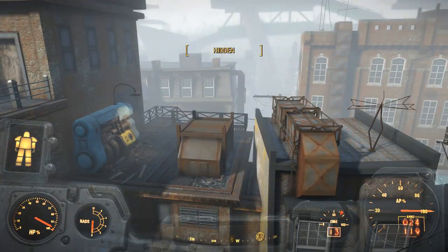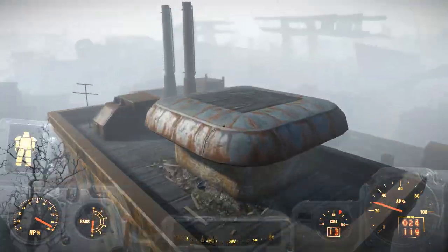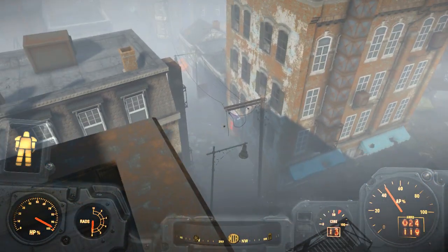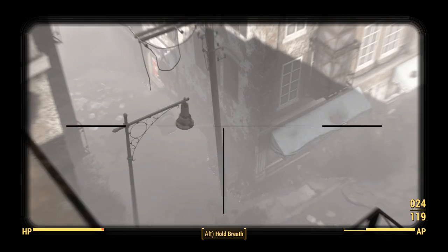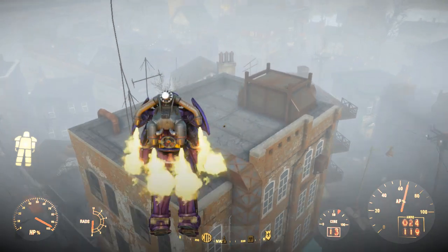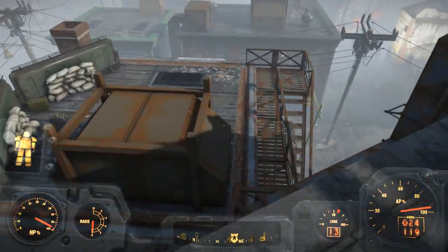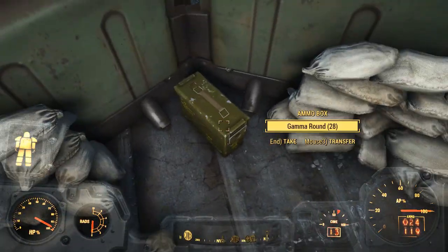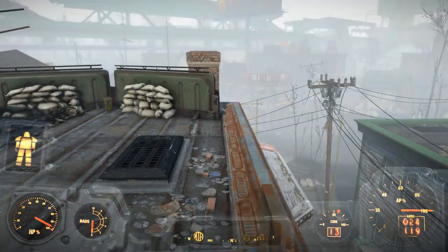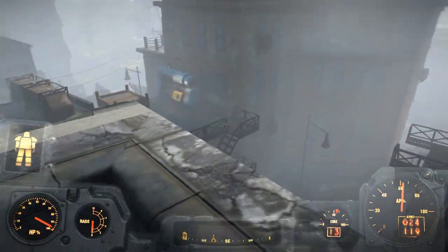I've been leaving the fusion cores where they are because of a theory I've got that the Institute is using these power cores in these generators, so I haven't been taking any of them. I mean, I don't have any trouble getting power cores anyway. If you go to the old enclave — if you've done the enclave quests — you'll have two or three old enclave encampments you can go back to and you will find power cores and weapons. I keep finding tesla cannons over there, which is really handy — I've got four now.